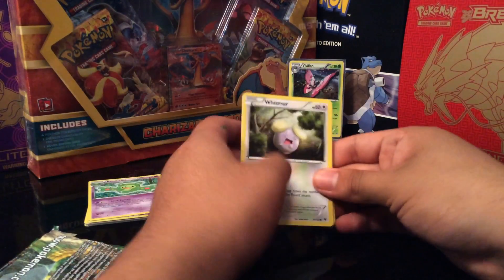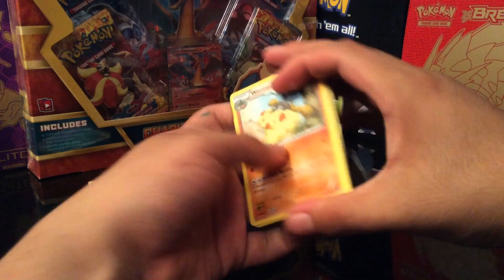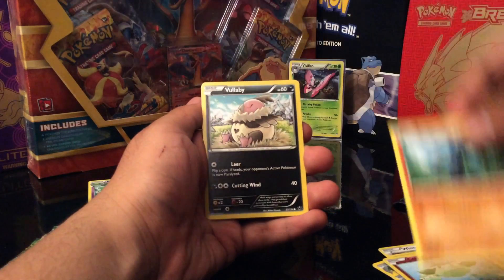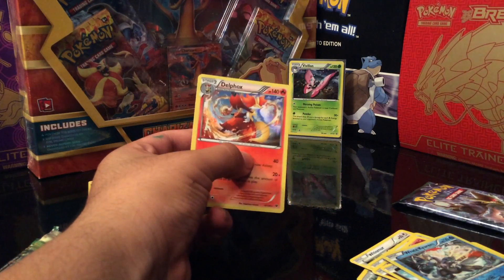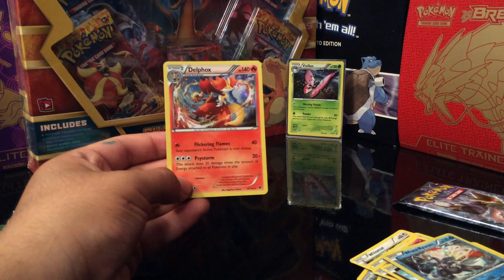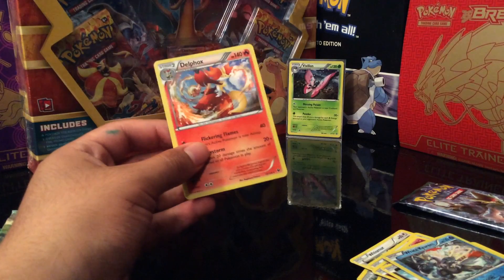With my Elite Trainer Mega Gyarados sleeves. Alright, we'll put this one right here. So we got three of these, we'll start with this one. Here's the code for y'all — sorry, upside down. So I hope something good pops out. We got a Fairy Garden, a Shuckle, a Cinccino, a Diglett, a Riolu, a Riolu, a Riolu, a Carbink, a Deerling, a Snivy. Reverse Holo is a Spoink, and a Rare is a Rayquaza — not Holo. Hope we can get something good out of the next two packs.